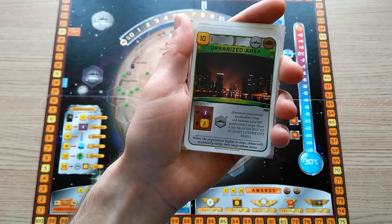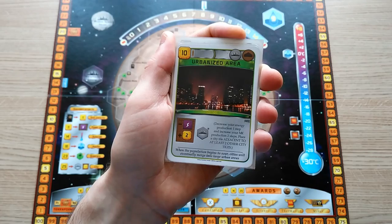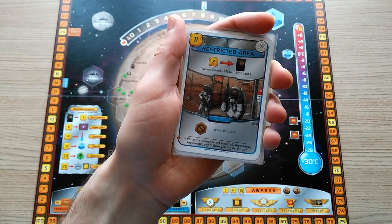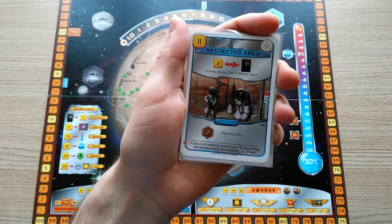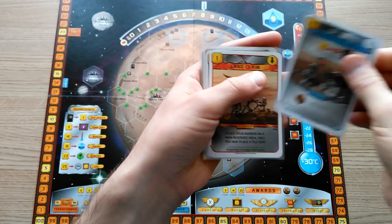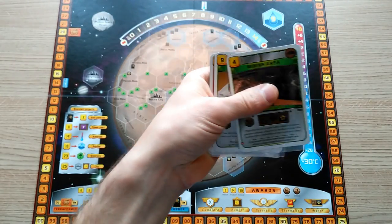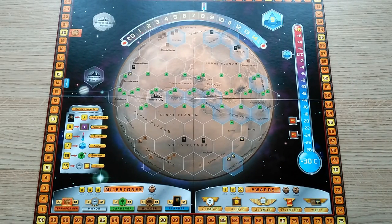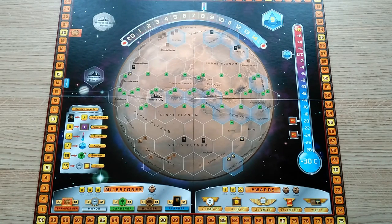The Urbanized Area similarly lets you place a city adjacent to at least two other city tiles — a location which will be illegal for any other city to be placed without this card — again taking an efficient location away from an opponent. The Restricted Area is notable for its action as well as its ability to place a tile in one of those useful spots; it lets you spend two megacredits to draw a card. Land Claim and Industrial Centre are simply notable because they are so cheap. Ecological Zone does similarly and allows you to gain some extra points via animals. There are a handful more special tiles such as the mining areas, but those are often difficult to place in strategic locations. The ones shown are the most relevant to obstruction of other players' ground game.